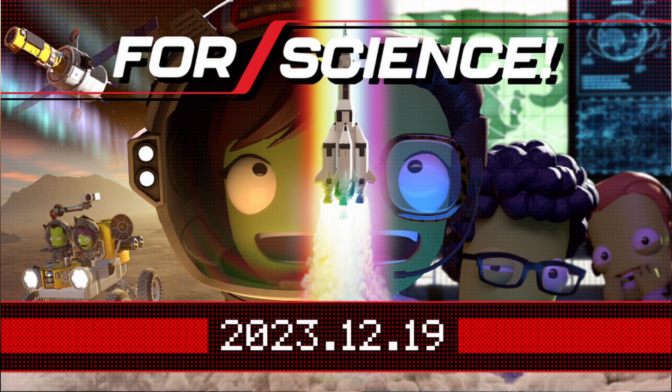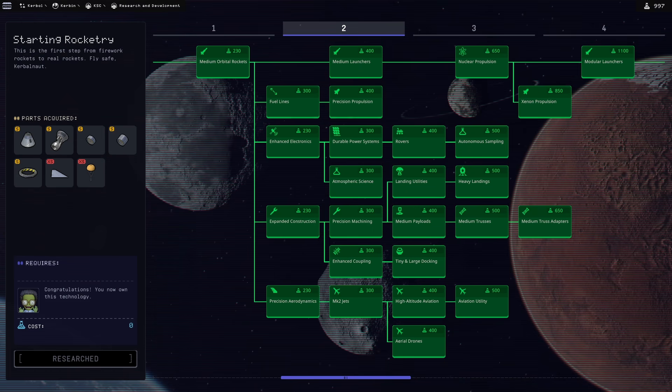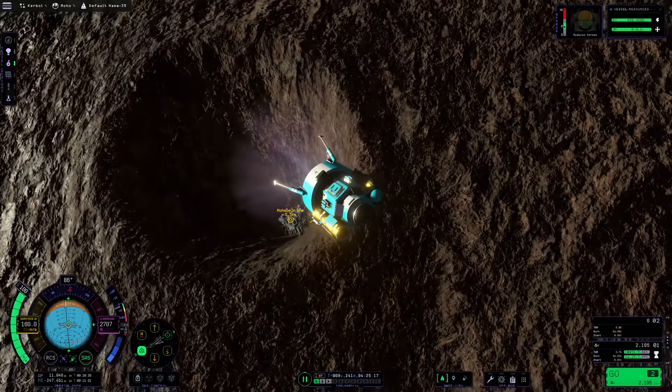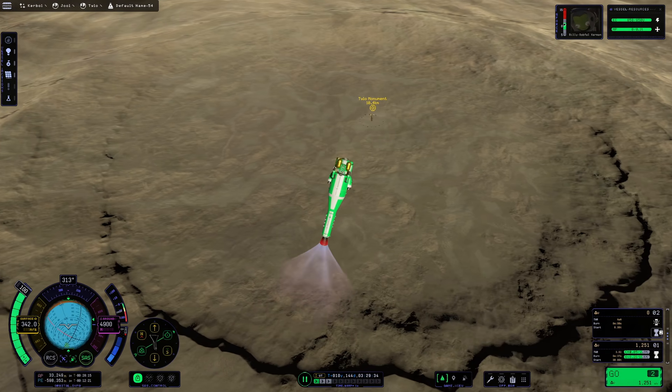Hello everybody and welcome! 2023 ended strong for Kerbal Space Program 2 with the release of version 0.20, nicknamed FOR SCIENCE, because it finally introduced science experiments, missions, and the tech tree to the game. Despite the many flaws – the game is still in early access after all – I personally had a lot of fun with this iteration of KSP2. Just over the past days I dropped into the mohole, landed 300 tons on Duna, and finished the official storyline so far.